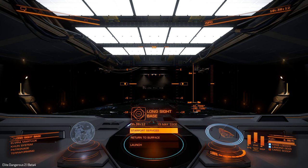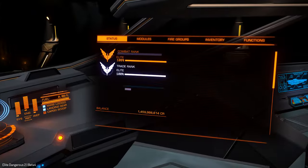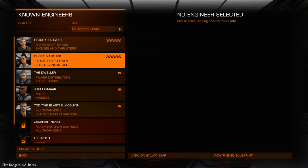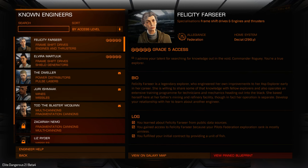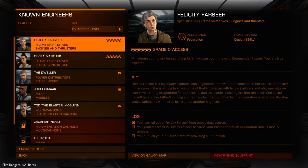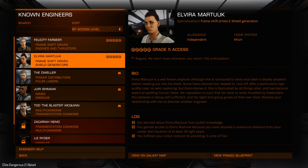Hi there guys. In this video I'm going to talk about the engineers and what exactly they do. On a basic note, what they do is allow you to modify your equipment and to improve it. We do have a number of engineers — we don't just have the one. As you can see here we've got a list of engineers. I'll just go quickly through them so you can pause if you want to actually read them.